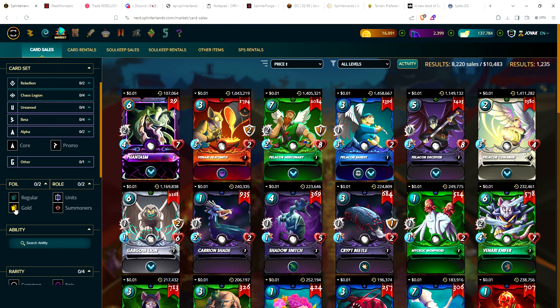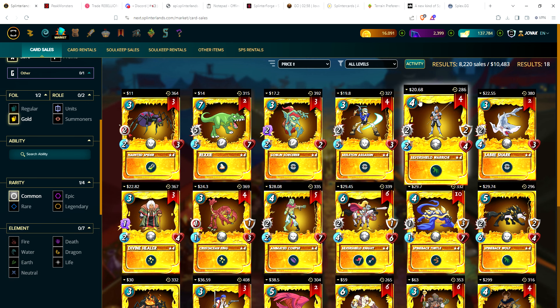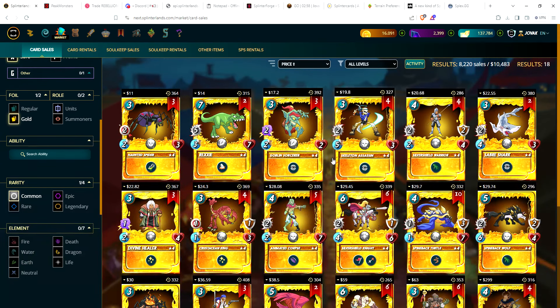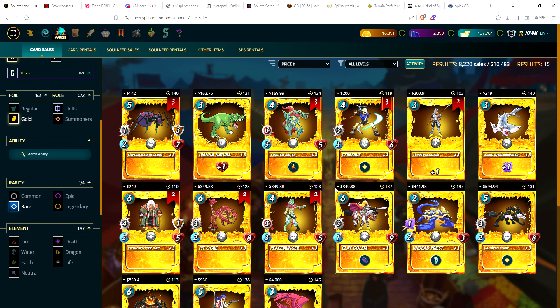Now the alpha gold foil commons. The floor was just under $20 for quite a while. Now some cards have drifted lower — the haunted spider is down to $11, which is the cheapest common. Most expensive is sitting at $299 — obviously a buyout compared to the next at $63. There are 20 alpha commons total; only 18 are available for sale, so two aren't on the marketplace at all.